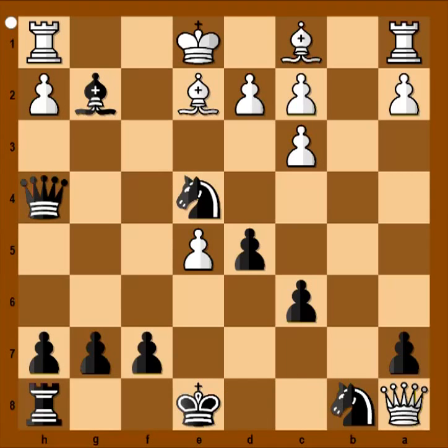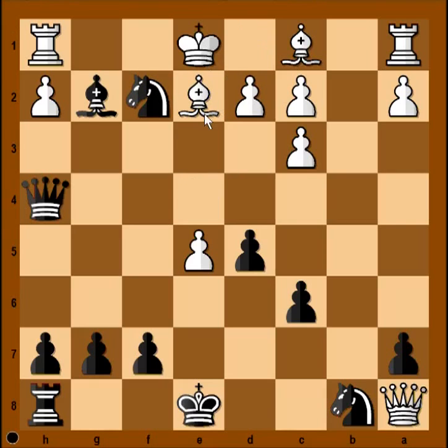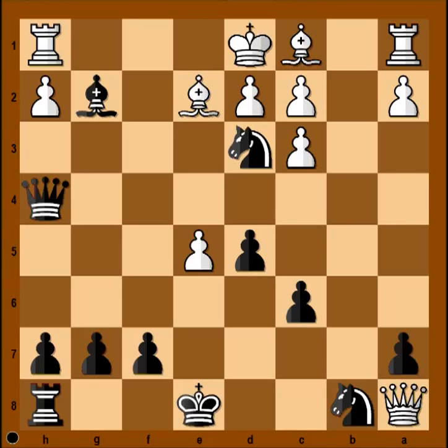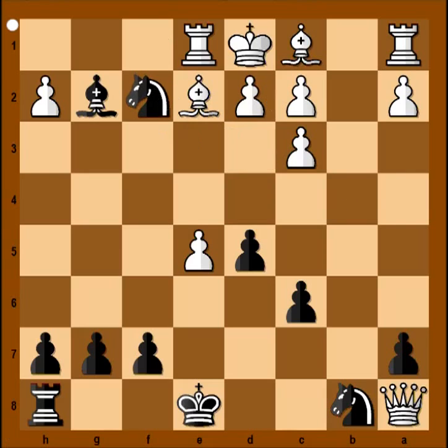Queen to h4 check. King to d1. And we have checkmate in four moves. Black to move — check, king to e1, double check, king to d1. And now checkmate in two moves: queen to e1 check, rook takes queen, knight to f2 — checkmate. Smothered mate.